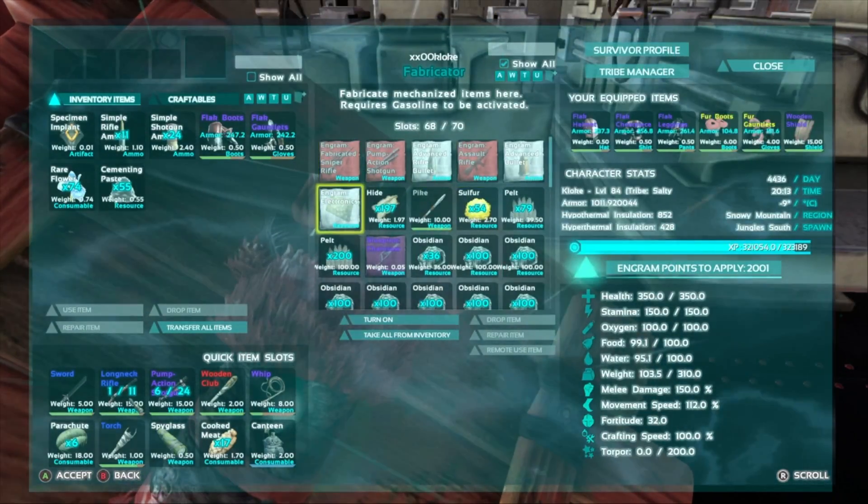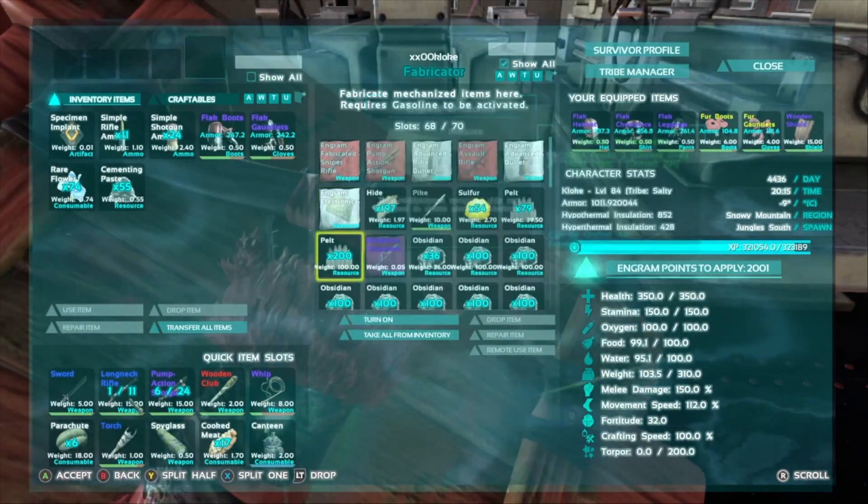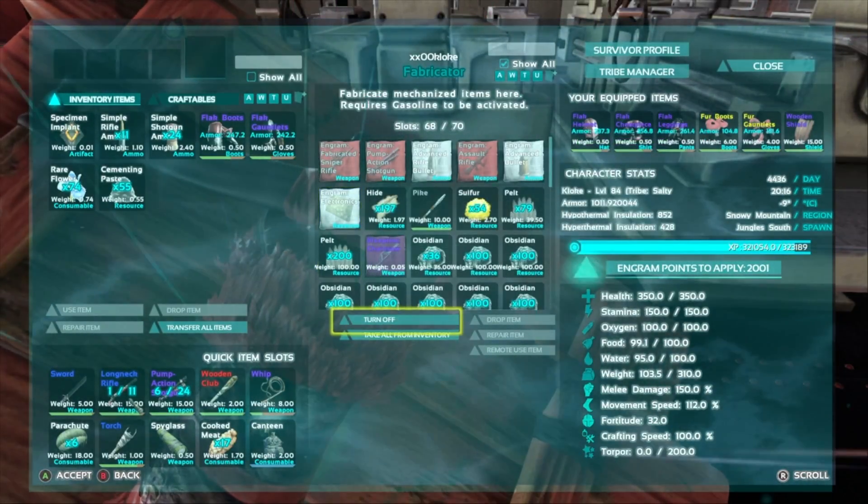And you need to know what's in them: three pearls, one ingot, one electronic. That's all you really need to know.